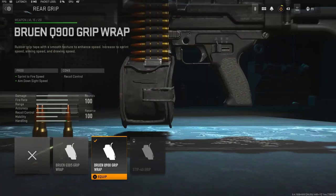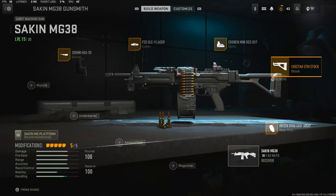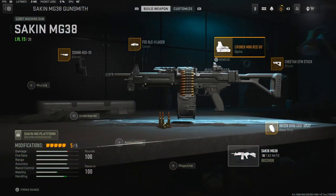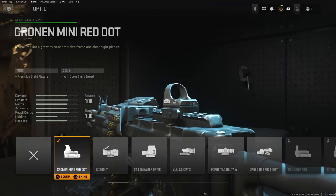Jumping straight into the class setup: on the rear grip I'm going to be using the Bruen Q900 Grip Wrap — it adds sprint to fire speed and aim down sight speed. On the stock I'm going to be using the Cheetah STM Stock, which adds aim walking speed and sprint speed.